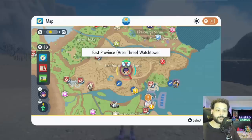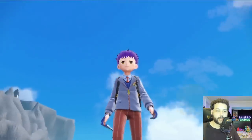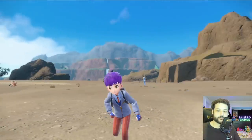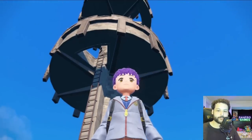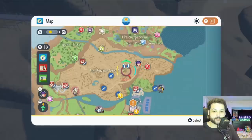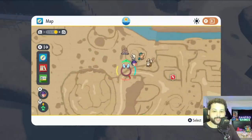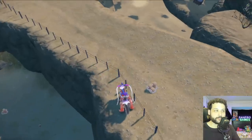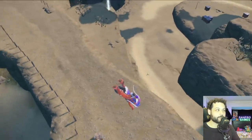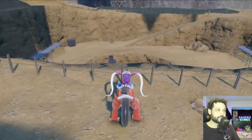Our next Gimme Ghoul chest is at the East Province Area 3 Watchtower, right above the Electric Gym — just go up the tower and you'll see it. The next chest location is still in the same area: go northeast of the tower, follow the path, go up the mountain a little bit, and you'll see a Gimme Ghoul chest as you climb over.